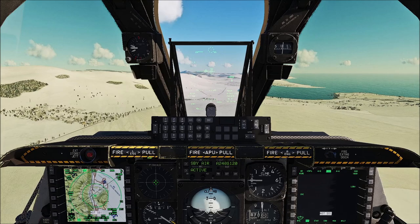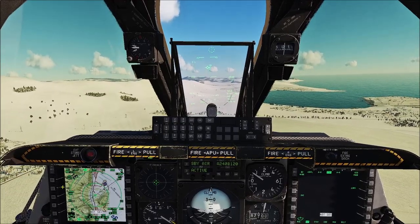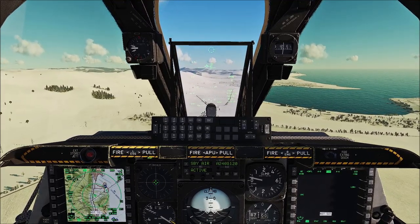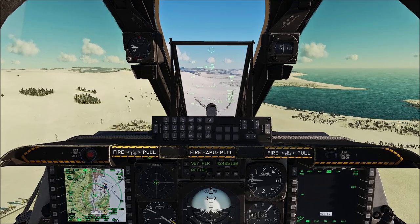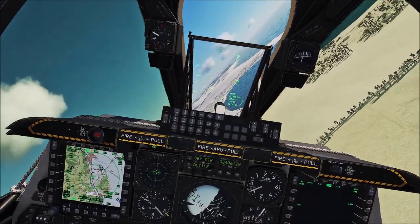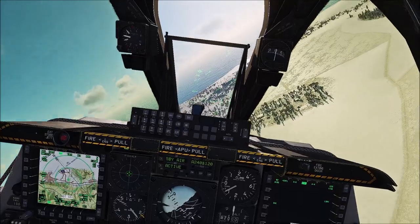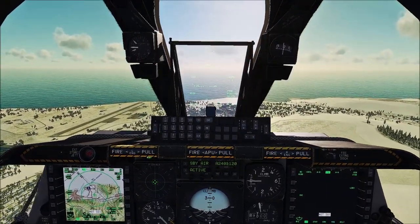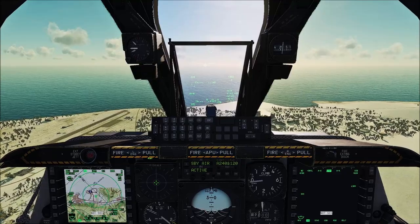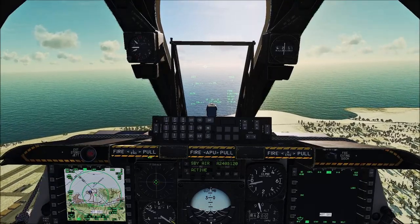So we're back in the A-10C2 now, and we're going to take a look at the flight model changes. I haven't really found a major difference. The old A-10 was out for something like 10 to 11 years already, so the flight model was pretty well done. I think they did a little bit of things on the drag — you'll notice it can hold turns a bit better and it doesn't stall as easily. It just feels a little better through the turns, and on the rotate, once you've taken off it just gets off the ground a bit easier. Maybe they tweaked the ground effect. That's the biggest difference I've seen so far.